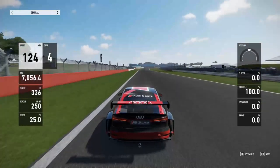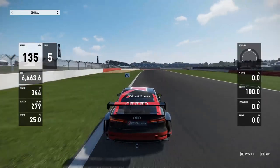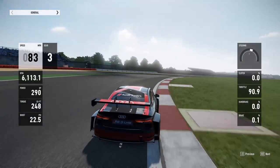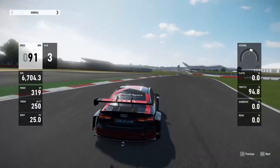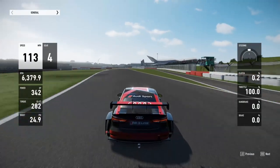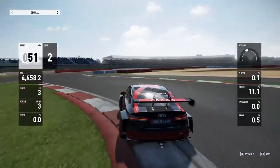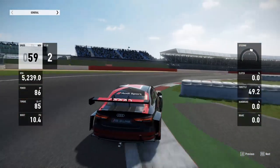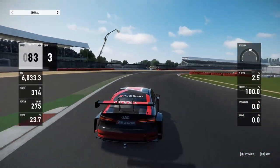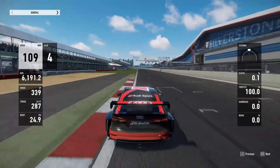I tried different gearing through there as well. Through the second apex of Club I tried shifting to third, since I was going to be lifting off anyway - use that time off throttle to do something. But unfortunately it bogs down a little bit in third and you actually end up with less speed on the front straight.